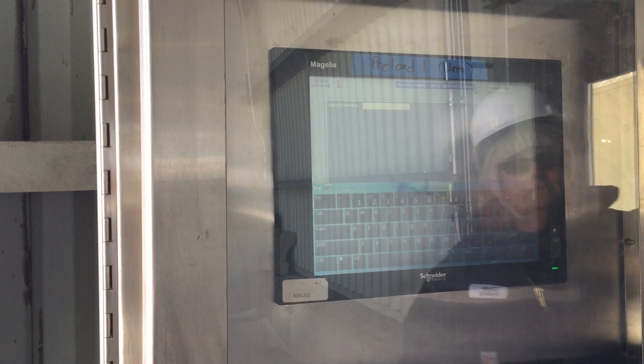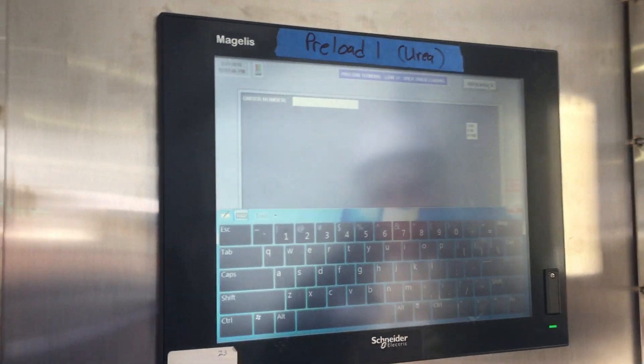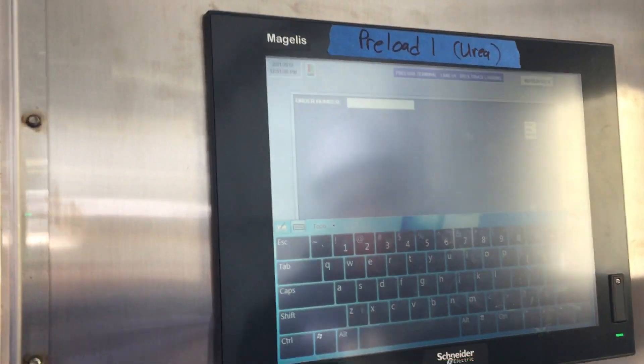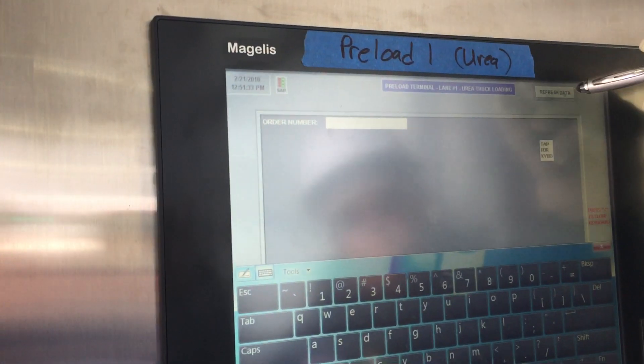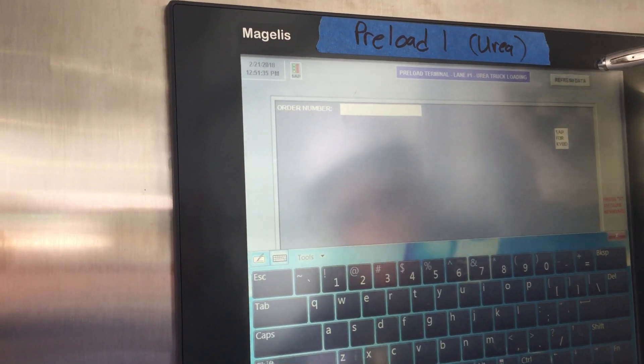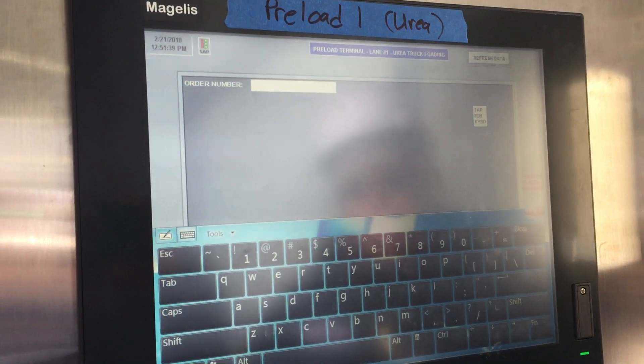You're going to use the preload station inside. If the screen is dark, just tap on it and it'll light up. The first thing you always need to do is tap the refresh data button in the upper right-hand corner — that's going to retrieve any new order data and make sure you have the most current information.